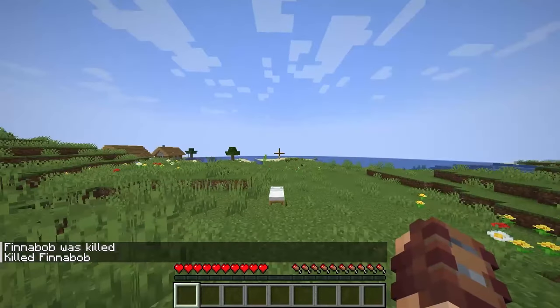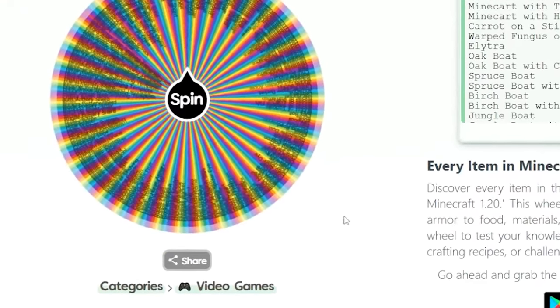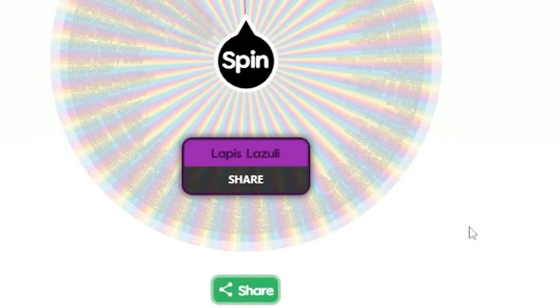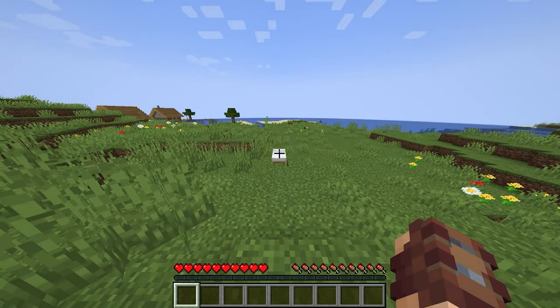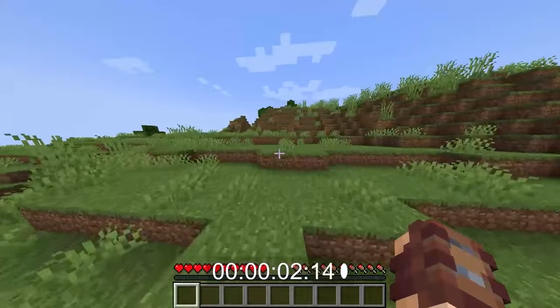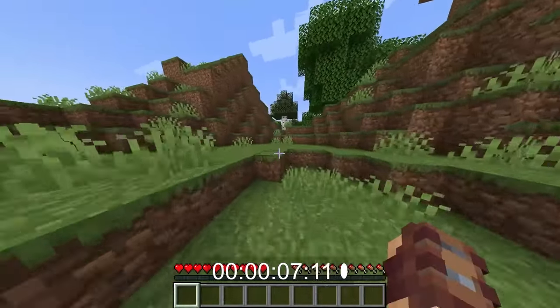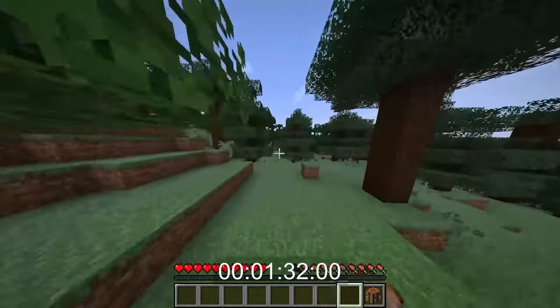On to the next challenge. Spinning the wheel again — next item is lapis lazuli. All right, timer again, starting in three, two, one, go. I remember there was lapis back in that really big cave where I died during the golden shovel challenge. My goal is to get right back there as fast as I can, but I'm going to need more iron first.